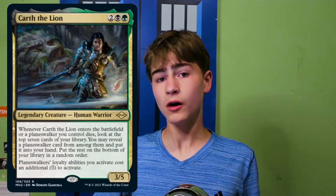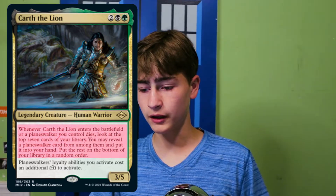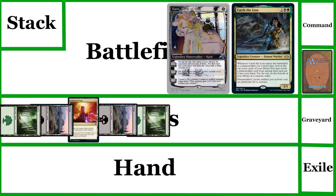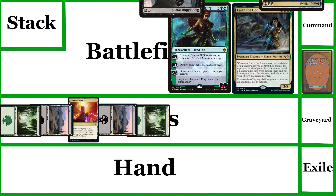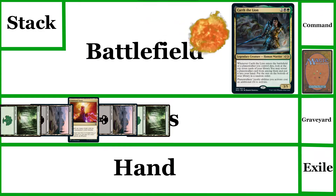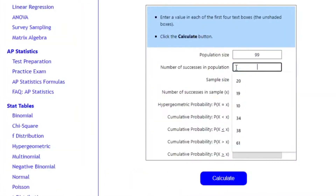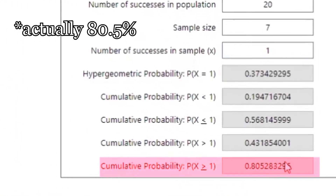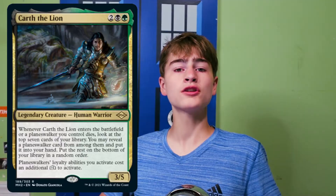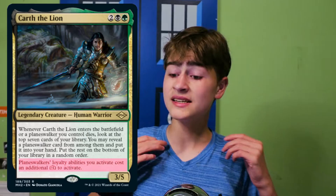When you first play Karth, you'll find a planeswalker which you can start messing with. The other important part about the Karth ability is that whenever a planeswalker you control dies, you can look at the top 7 cards. This means that if our opponents attack our planeswalkers, or if we just ultimate them, we will get another to replace them. And since we have exactly 20 planeswalkers, we can calculate the odds that revealing 7 will find us one — it's a 78% chance, and this is going to happen every single time one of our planeswalkers dies.